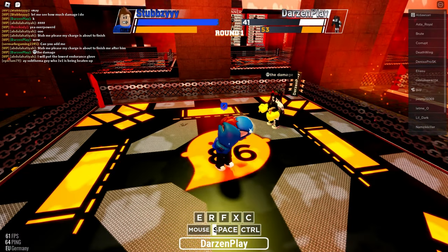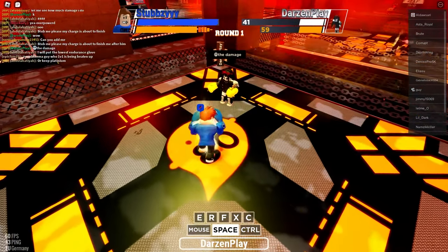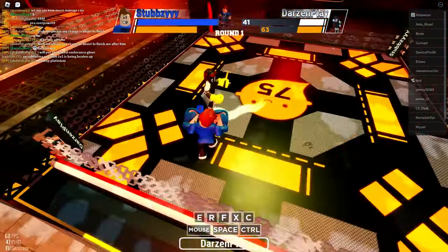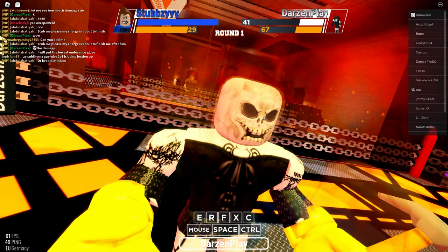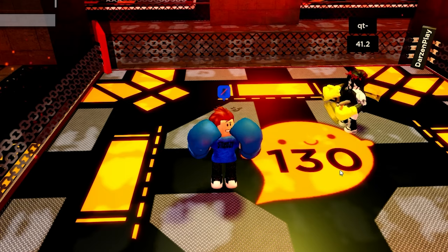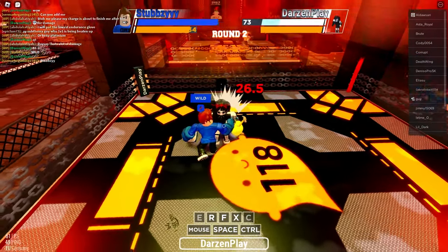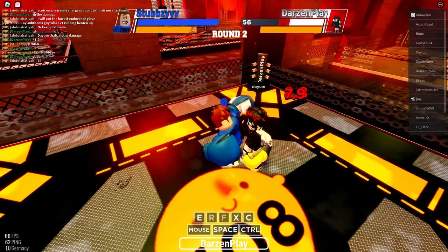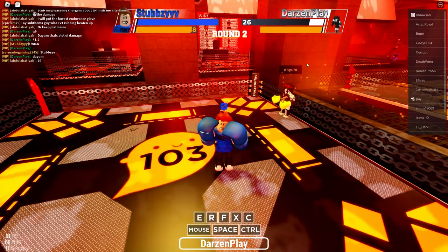This person's got 41 HP - that's what people in class C have as their full HP. Let's see if I can wipe them out with an overhand. 41.2 damage - that is wild! And we've got this move as well - 26 damage, pretty good too. Spin kick, spin kick, spin kick - look at that big chunk of health gone! How could you lose with this? It's like an insta-win gloves situation.